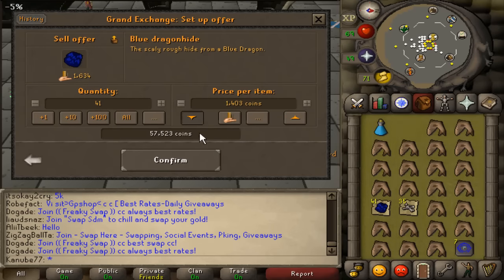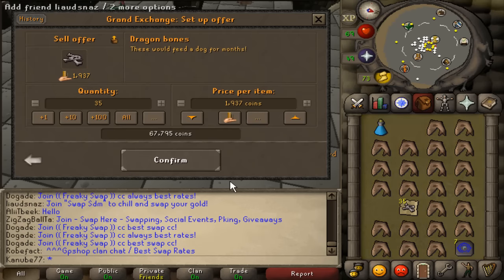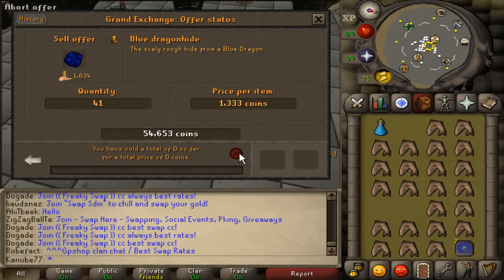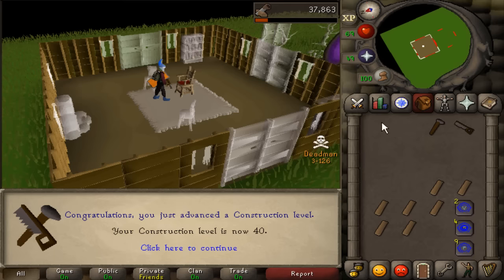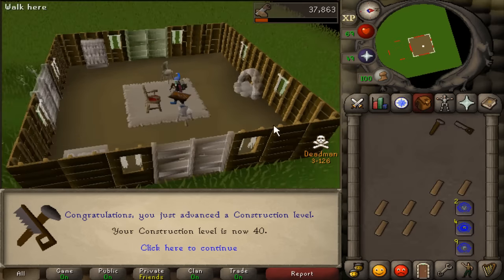This is what I have after doing a few blue dragons. I'll sell this stuff so I can buy some supplies for barrows. Making the real gains — the bones don't go down in price but the blue dragonhide does. Got 40 construction now. Moving my house to Brimhaven so I can get to metal dragons faster.